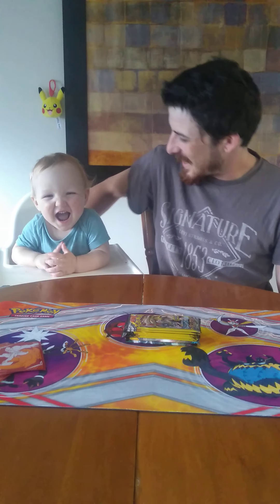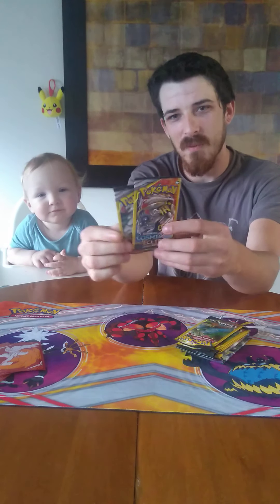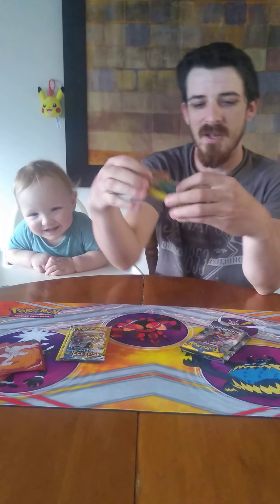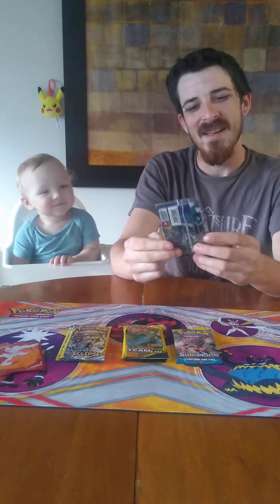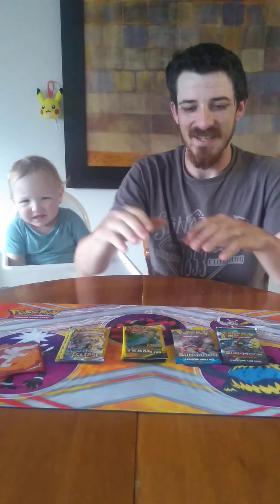Hey Poké people, we're back again. We're going to be opening up some packs today. We've got some Dollar Tree packs — two Cosmic Eclipse Dollar Tree packs and four Team Up Dollar Tree packs that we're going to open up. And then we'll end our day with a Sun and Moon base and a Sun and Moon Guardians Rising. So let's get right into all of these and see what we get.